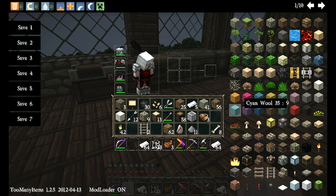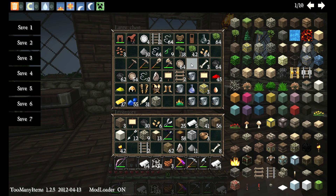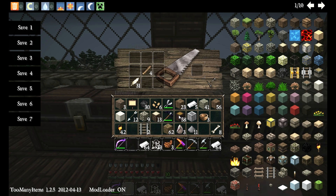Let me tab out real quick and look at what I need. We are going to need some fuel. I'll show you the other two things that come with this pack. One of the things that comes with the Simple Parts Pack is crossbows and crossbow arrows — or crossbow bolts, I suppose. You take flint, and it's basically the same recipe as an arrow, just tilted diagonally. There's a flint, a stick, and a feather, and you get crossbow bolts. Pretty cool.